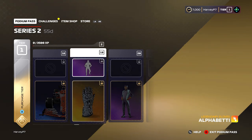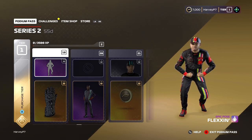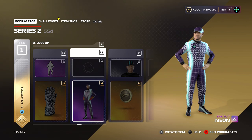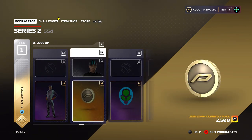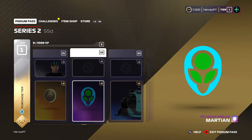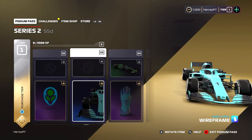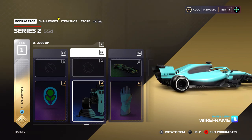As we go a bit further along we've got a cool glove design called Alphabete, which is cool to see. There's another emote called Flexing which reminds me a bit of Daniel Ricciardo. Then on tier 21 we get another set of Pitcoins — 7,500 — so I'm guessing there'll be one more set making it 10,000 overall. They've also got another logo design called Martian.